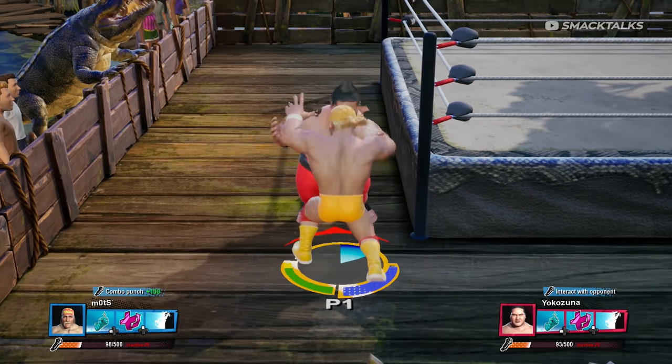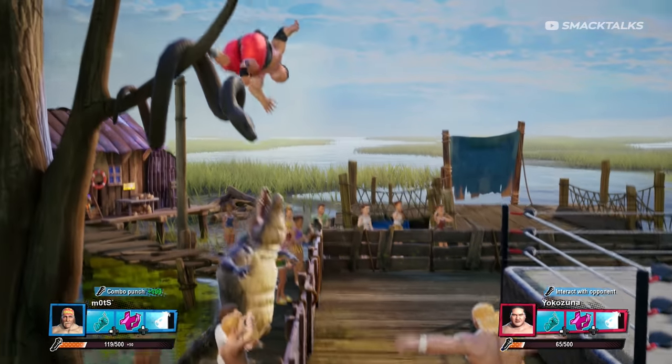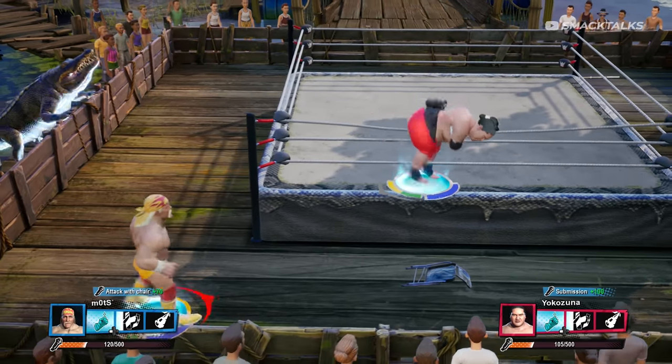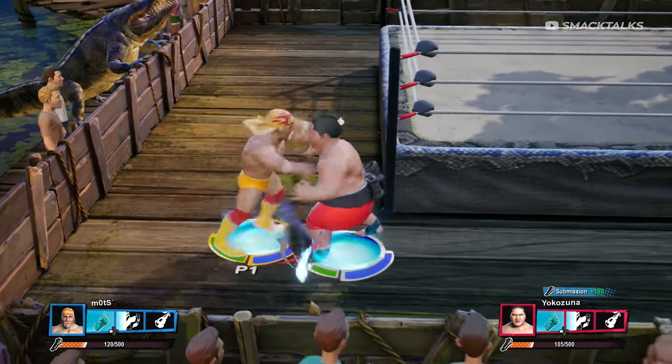These throws don't have to take place in the ring as you can also perform them on the outside. If you're playing as a high flyer then you won't be able to pick up your opponent, however you can still send them in the direction of the crocodile by using an Irish whip.